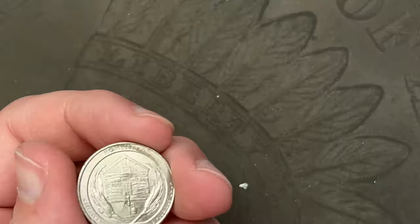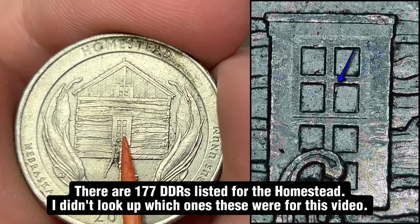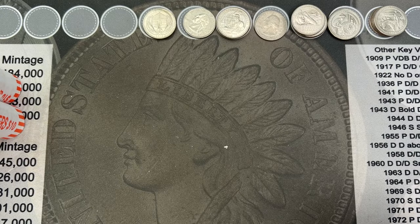It has felt like it's been a while since the last find. We're on roll 41 and I've got another double die in the window on this 2015 Homestead. A nice find there — nine rolls left to go.